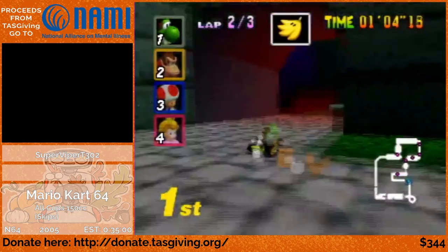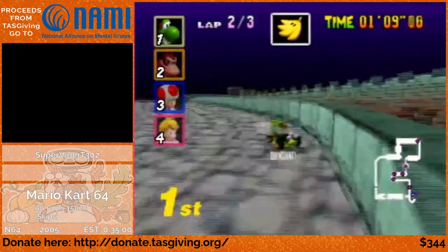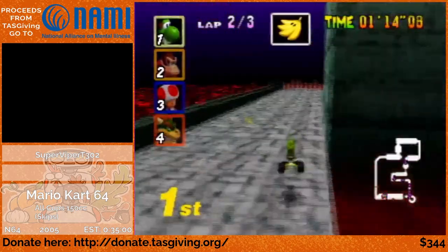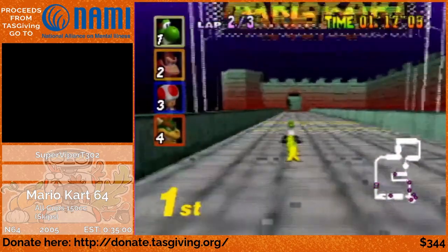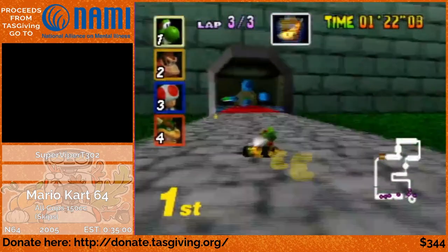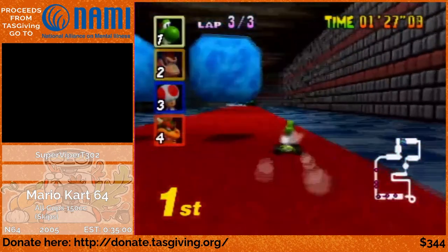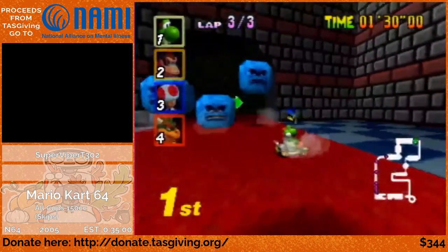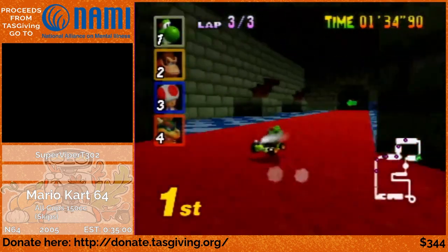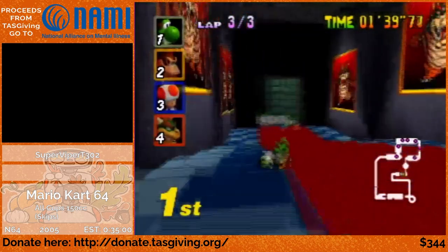Hi everybody, sorry about all that — there were some technical issues. You didn't miss too much, just a bunch of broken glitches and whatnot. I'm in Bowser's Castle now. This is a track without any shortcuts — keep your eyes open for Marty on lap 3, he's behind bars and he's never been let out of his jail cell. Quick recap: Mario Raceway and Sherbet Land were non-shortcut, Royal Raceway had some minor shortcuts, and Wario Stadium I completed in under 30 seconds due to wall jumps.